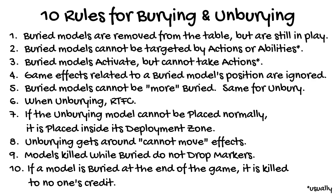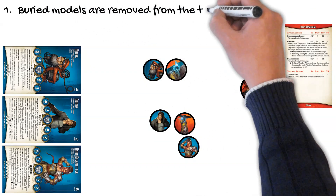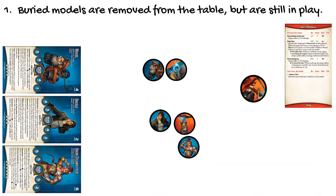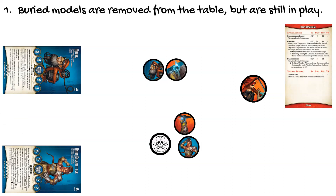Let's take a look at examples to illustrate these rules about burying and unburying. Buried models are removed from the table but are still in play. In this game between a Tony Ironside M&SU crew and a Lady Justice Death Touched marshal crew, the death marshals use their Peacebringer blades to hack up a Drudge model. Since the Drudge was killed, the model and its stat card are both removed from the playing area. Later, a death marshal successfully uses his Pine Box attack against Tony's totem Maus, burying him. The M&SU player puts the model on Maus's stat card to keep it in mind when it comes time to activate.